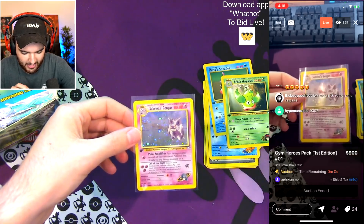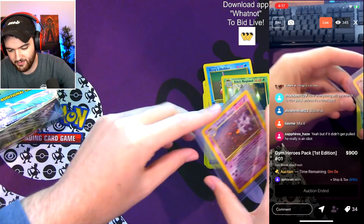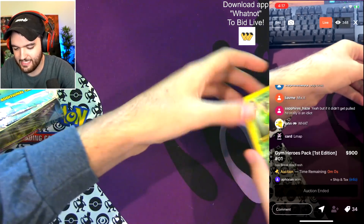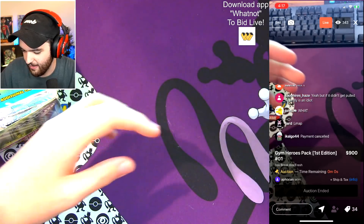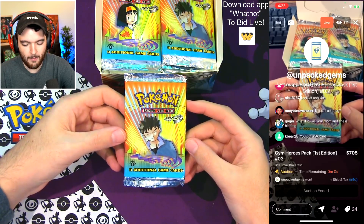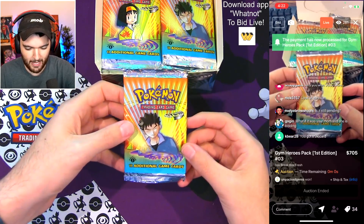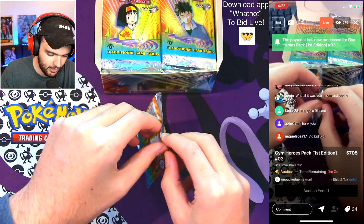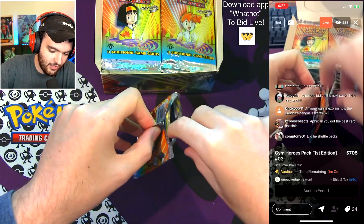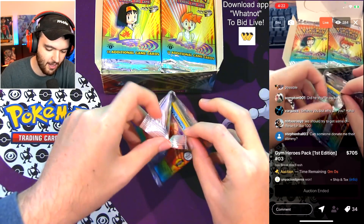That is actually the god pack, man. That is insane. The great part is there can be multiple — there can actually be multiple. That is a god pack. I can't believe that. Congratulations, man, for real. Next pack going up — Unpacked Gems sniping it. $705 for the next pack, payment processed. I can't believe it, I'm still shaking from that. We've only opened one card and this is already a major W of a box.